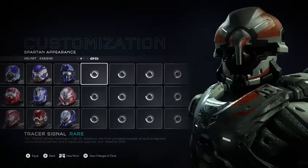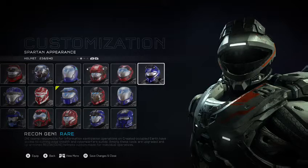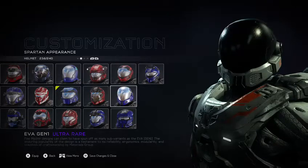Just absolutely mind-blowing. We have 238 helmets out of 240 — so I need two more. One of those is the olive helmet and the other one is Achilles. Olive is obtained by getting a forge map in matchmaking, which I'll definitely be trying to do.